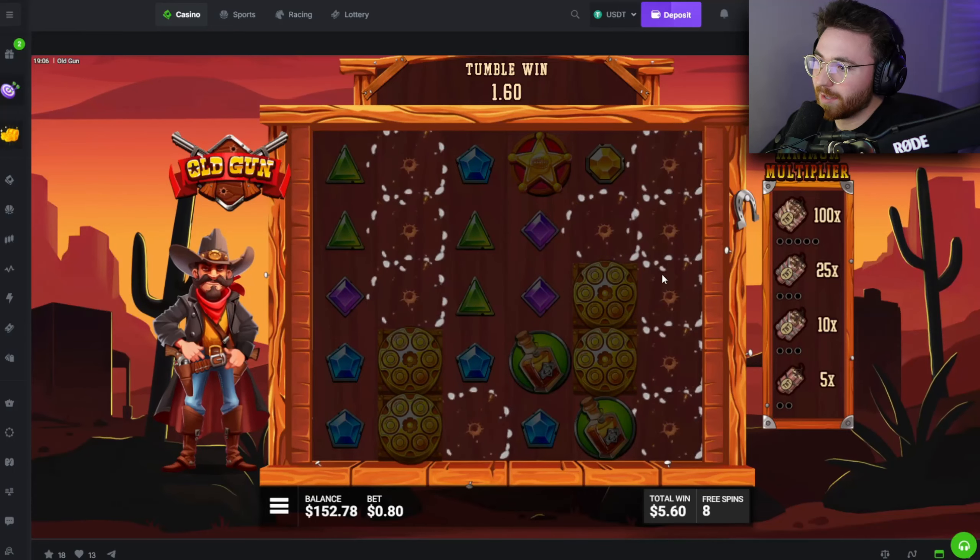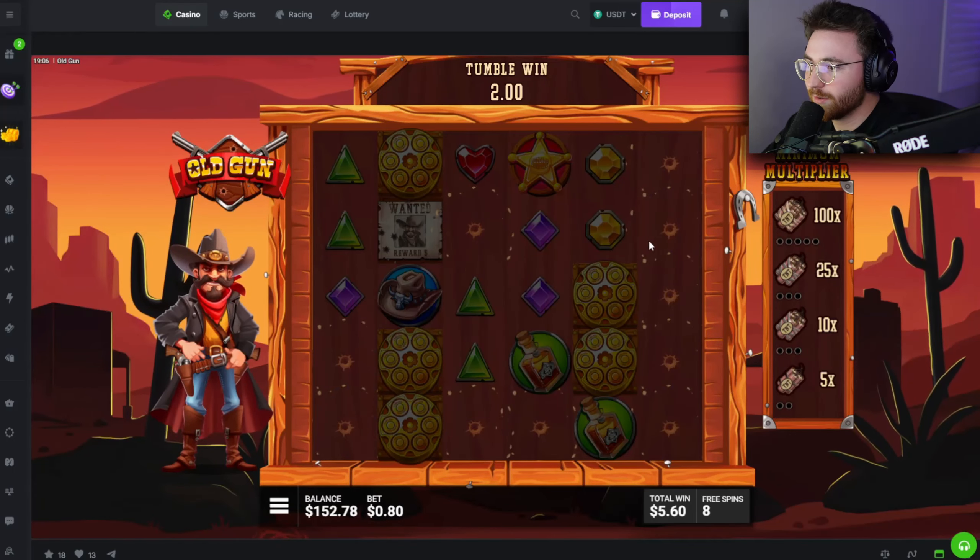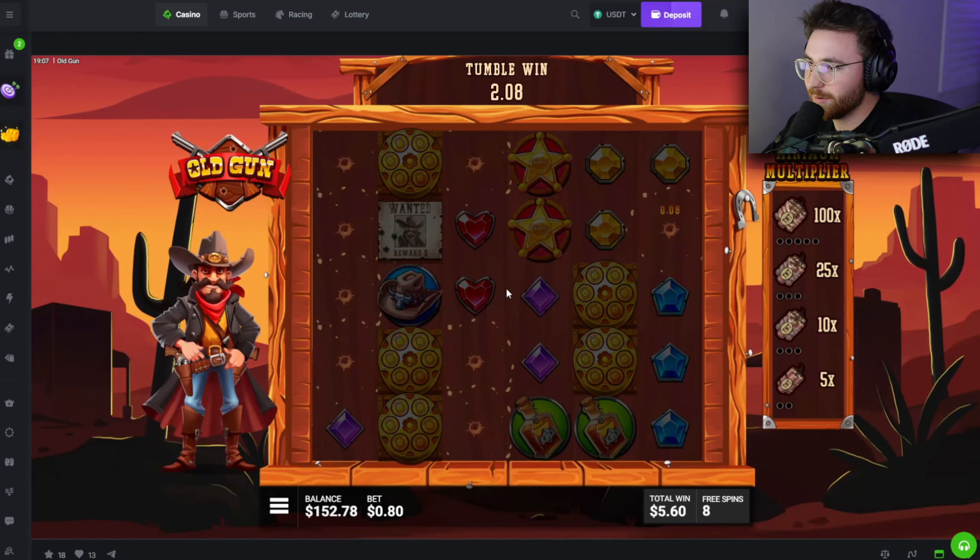We're not seeing scatters either. Top symbol again — still going. We got our first multi, double multi actually — one more scatter levels us up to level two. Four-dollar tumble, that's huge. Double multi again — this could be big. We got a scatter so we're guaranteed the next level. Four multis — they're all low, but that's actually really good. 66x right there, almost the entire 80-dollar buy. We're in profit.